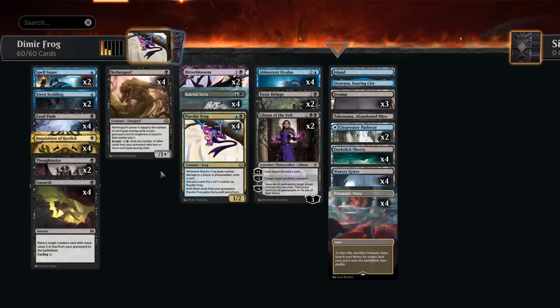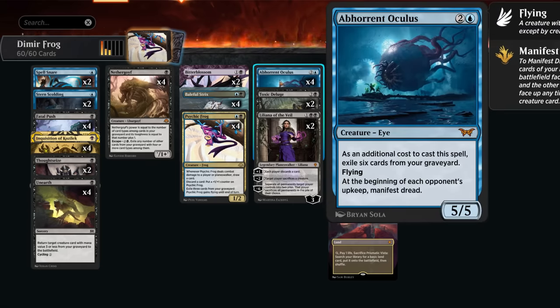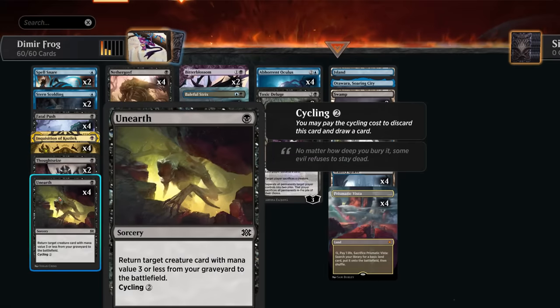Hello and welcome to another historic video. Today we're checking out a Blue-Black Psychic Frog deck which gets to play with some pretty sweet cards, including Abhorrent Oculus from Duskmourne — a 5/5 flyer. Usually we have to exile six cards from our graveyard as an additional cost, but we can also discard the Oculus and reanimate it for just one mana using Unearth, returning a creature with mana value three or less from our graveyard to the battlefield.